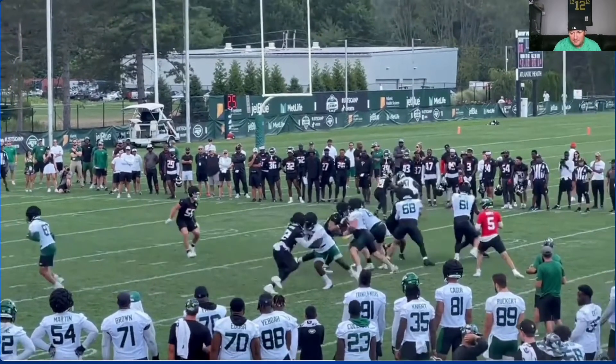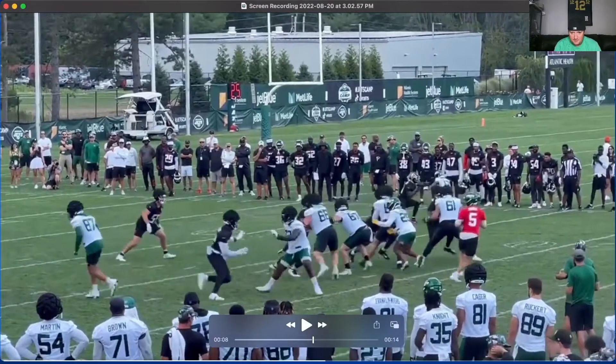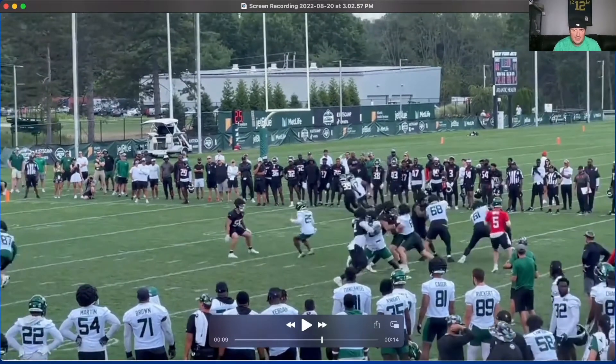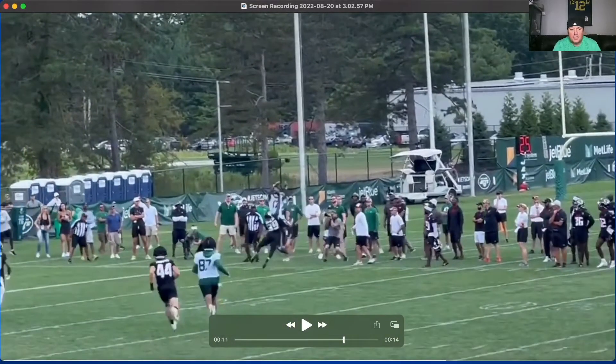Watch this step right there — that step was violent. That dead leg drop stick, whatever you want to call it, was violent. Not only when you make that step does it insinuate that you could be going inside, it also gives you momentum to pop it out. That violent step allowed him to get that little pop off the step to get ahead of 39, ball in the air.